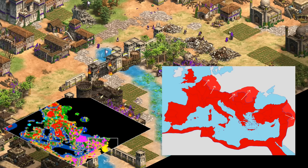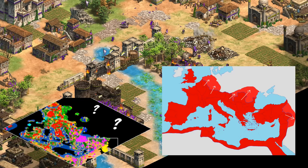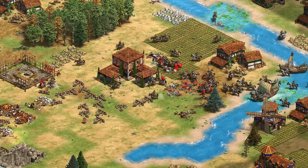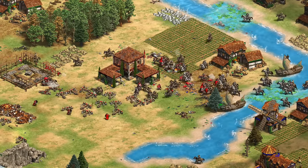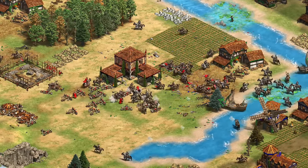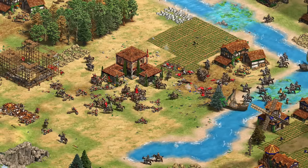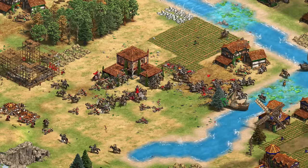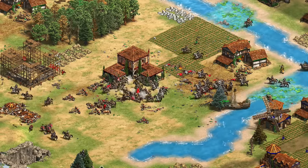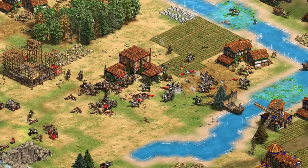You might be wondering about all the empty space on the map — that's our next topic: the Huns, who have had a radical change in how they work. They're not a regular civilization with farming and mining; that doesn't feel like their style. Instead, after 20 minutes in-game they start to have resources attributed to them from outside the map and can begin to build up. The resources they get are about the equivalent income of a 75-villager economy, making them unraidable and freeing up more population space.